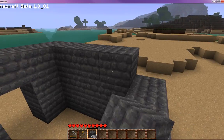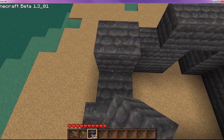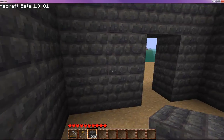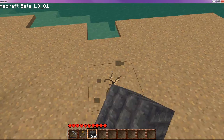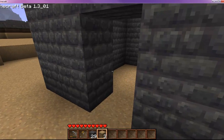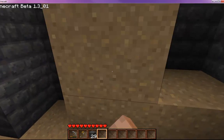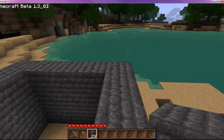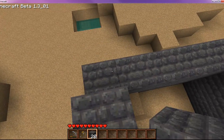Sorry guys, I won't be doing that again. Three blocks high is good. I fell — I'm going to get some sand to put a temporary staircase here so I can reach up there. Don't place my blocks — yep, there we go.